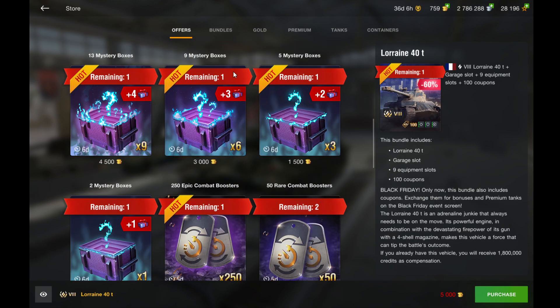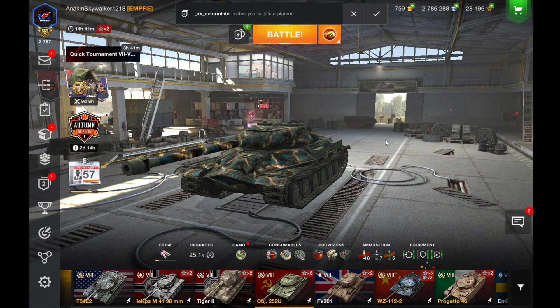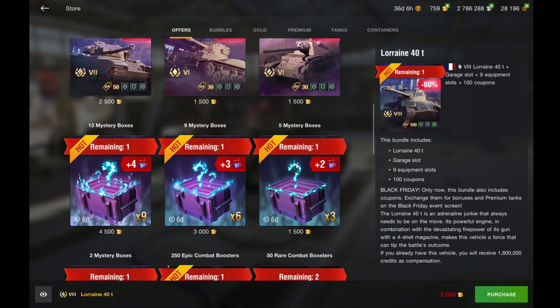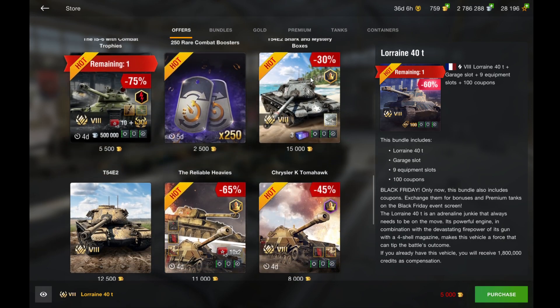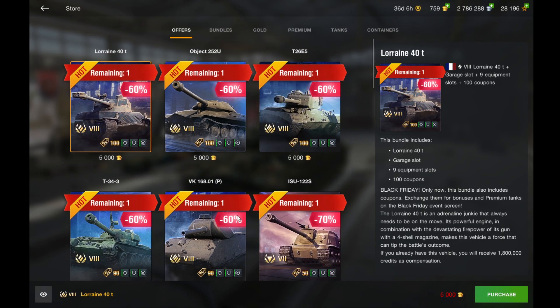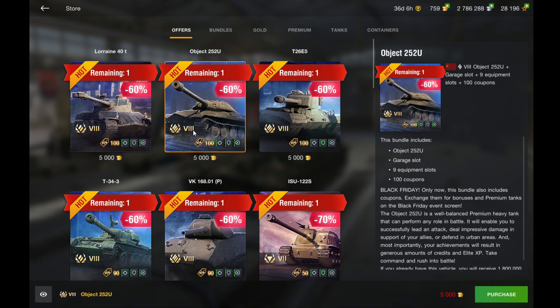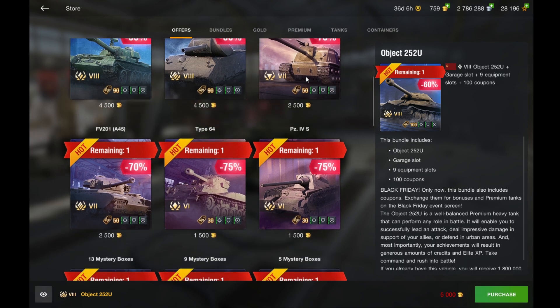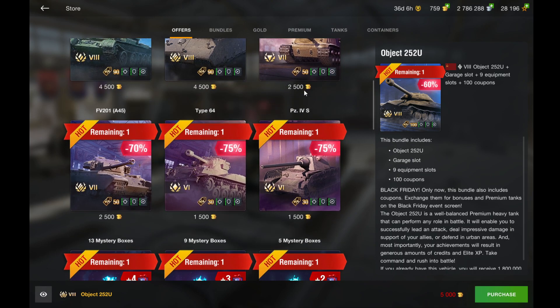That's basically all for the store and for the Black Friday event this year. Black Friday 2020 is not bad. There's not the most stuff to choose from, but the tanks you can choose from are pretty decent. The 252U is a really, really strong OP tank you should definitely pick up. The Lorraine and T-2065 are decent, T-34 is decent, and VK is meh. But for these prices, it's just pretty crazy, especially for players who don't have much gold.